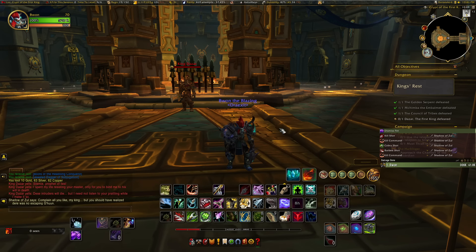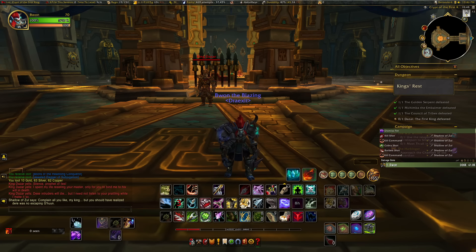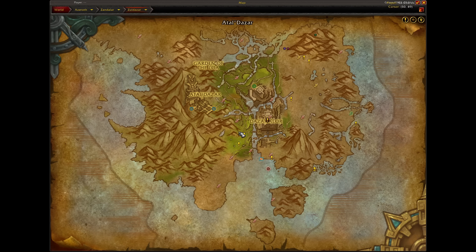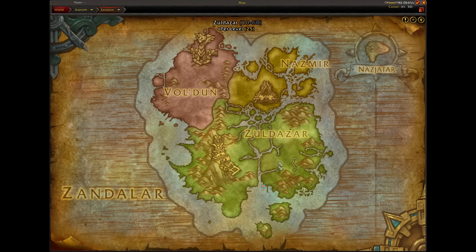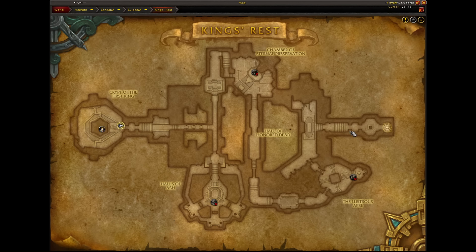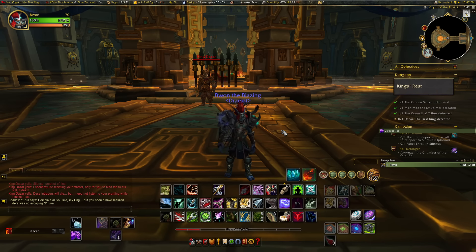Coming in at number four on my list is going to be Tzu'zala. I had to jump on my other hunter to do this tame — I wanted the raptor on my troll. To do this, you have to be in the King's Rest instance. If you're unfamiliar, that's one of the dungeons added in BFA, found in Zuldazar on Zandalar on the west side of the zone. There's going to be a tall Dazar structure, and if you fly over into the complex there will be a King's Rest entrance. You want to go ahead and clear all three of the first bosses: the Golden Serpent, Mchimba, and the Council of Tribes. Then you'll finally end at Dazar — and our goal is to get Dazar to 60% health.